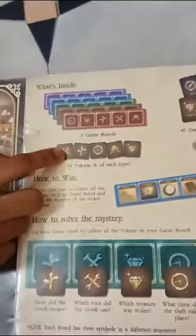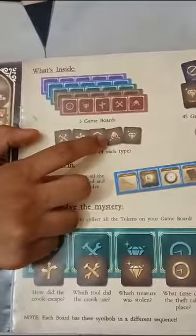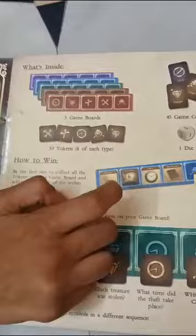We have five cards and there are thirty tokens. You can see what they are and where they are coming from. In the game, we will play these cards. It comes to 3 cards.